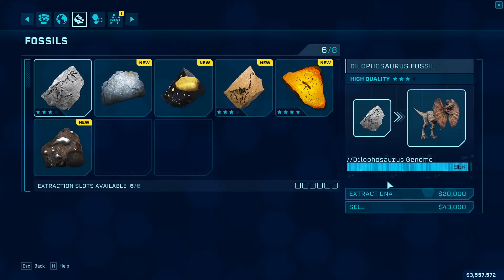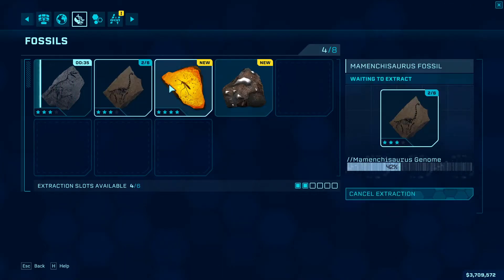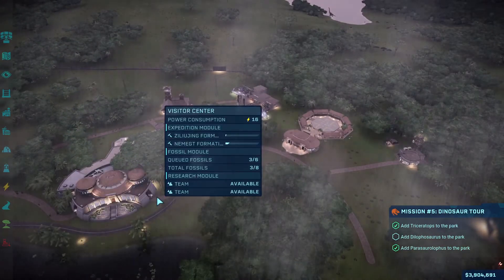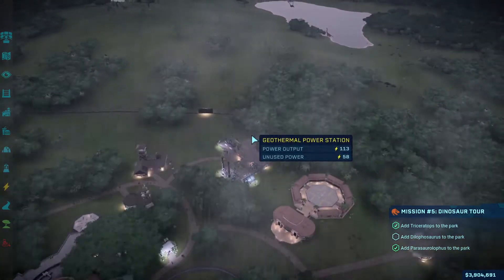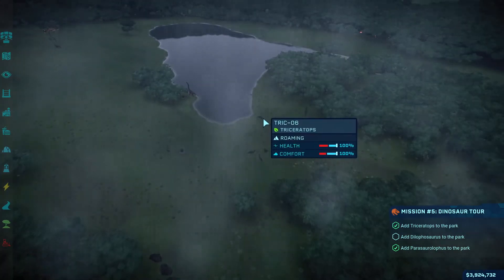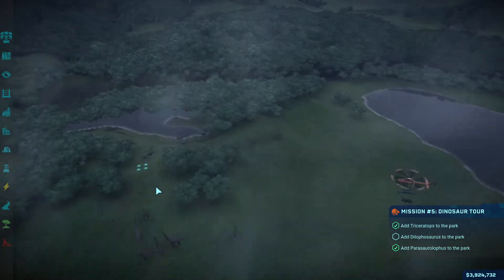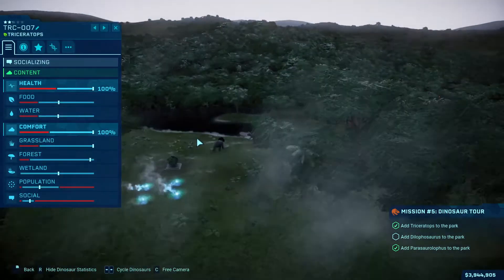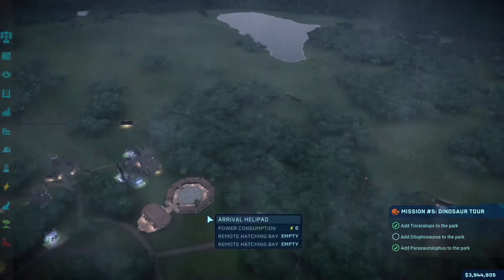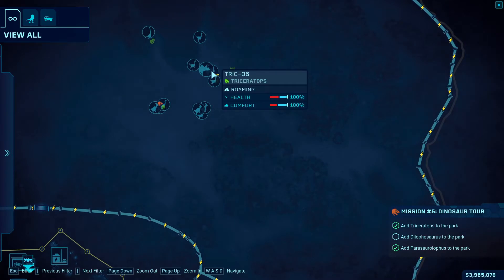We've got a bunch of new DNA to process, so let's get all that going. That'll take care of the Dilophosaurus DNA. Asset has been delivered. The triceratops is feeling a bit crowded over there but should be okay after a bit. I think I'll put the triceratops that's still left over here — looks like it's two of them.